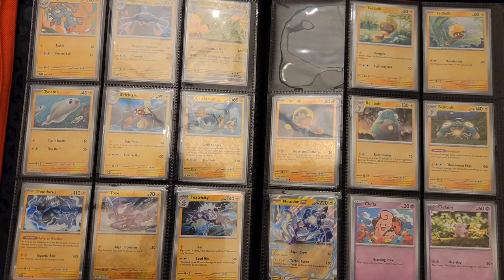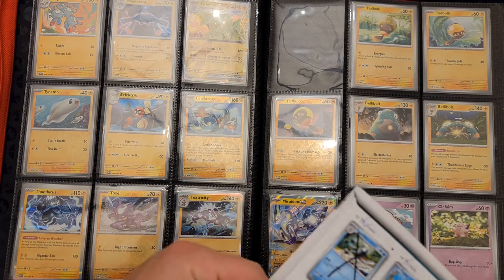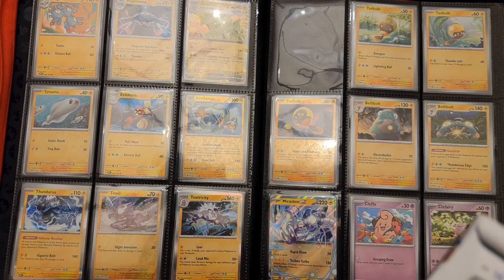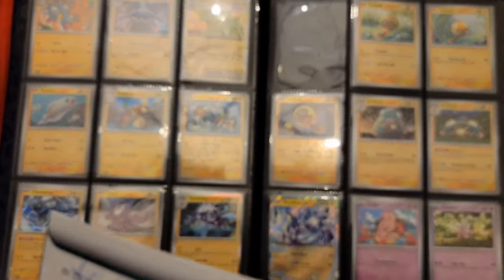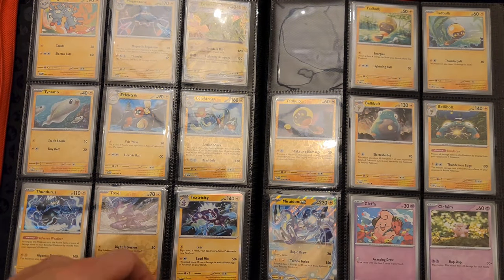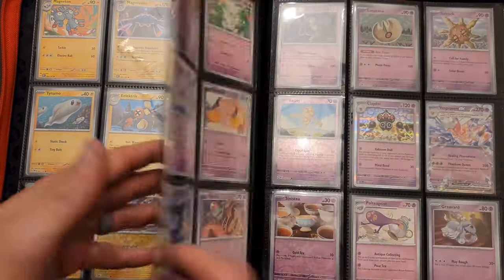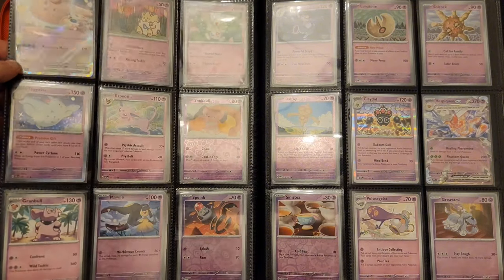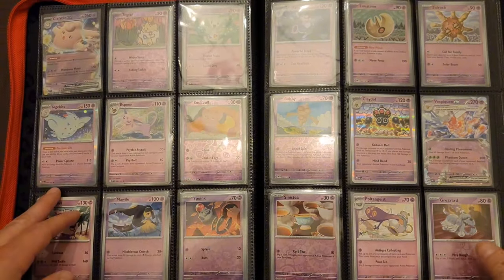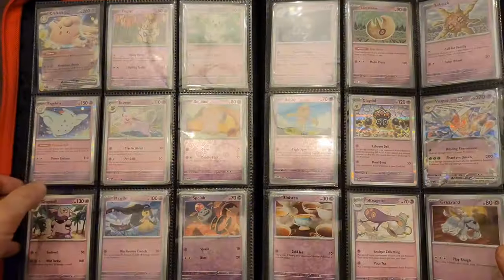Why are there so many Tadbulbs? Why are there three different artworks for Tadbulb? That's one Pokemon that is new to me that I am not interested in the least. And in here we're missing a Palmut EX. When I started looking through what I had, I was like, oh my gosh. I think we have most of our Psychics — if not all. Looks like we have a complete Psychic set.